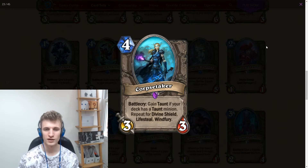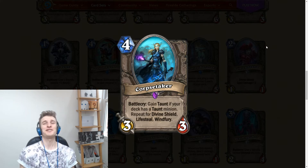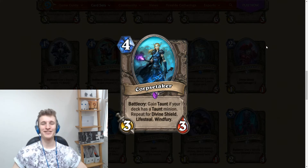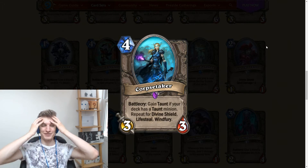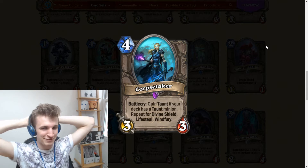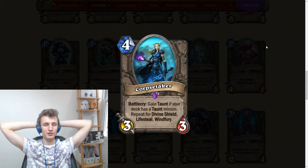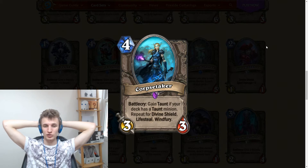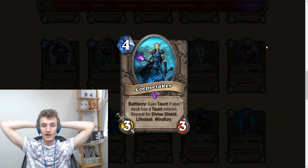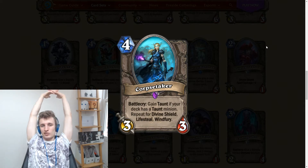Corpse Taker: a 3-mana 3/3, battlecry gains taunt if your deck has a taunt minion, repeat for divine shield, lifesteal, and windfury. This card is absolutely crazy — I love it. It's one of my favorites in the set because it really makes you think about deck building. You're thinking: I want a taunt minion in my deck, a divine shield minion, lifesteal, windfury...